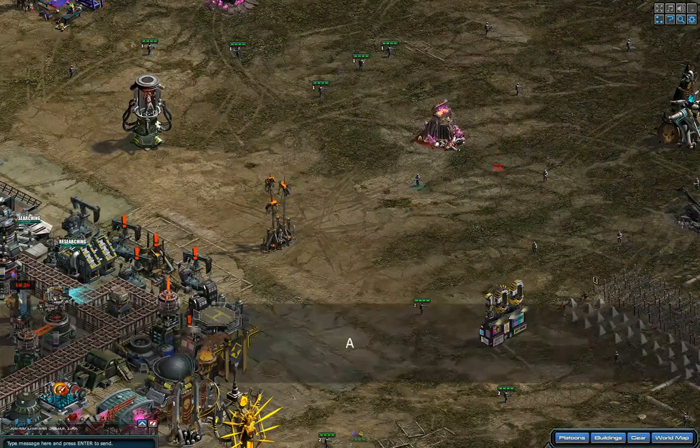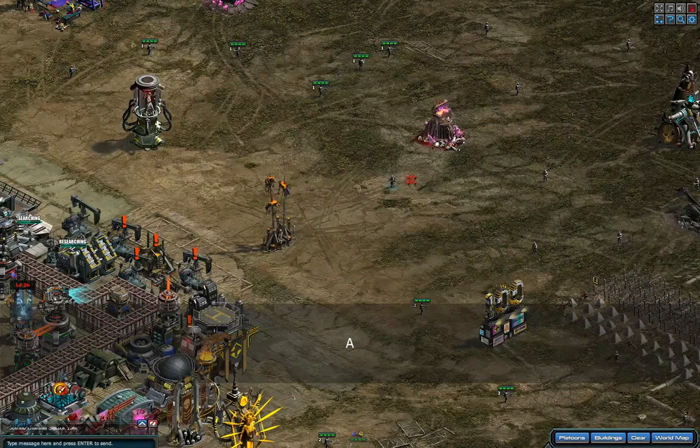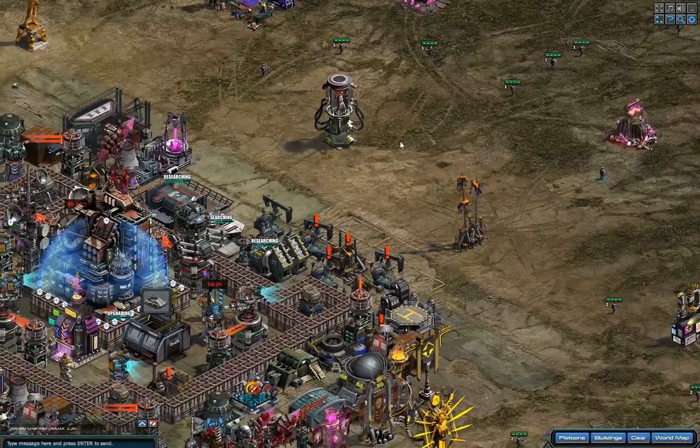If I click this one, I can now use the A key — and what that does is attack-move. Basically, when he comes into range of any enemy building or unit, he will attack it before moving any further forward. He'll even attack it and die — obviously an ERM is going to die — but yeah, that's the A key working.